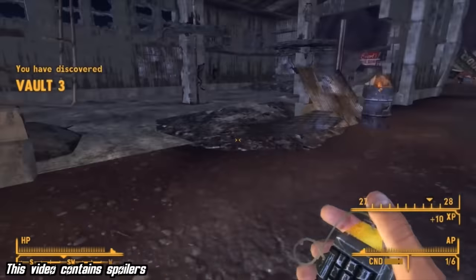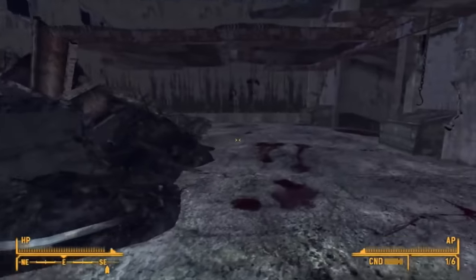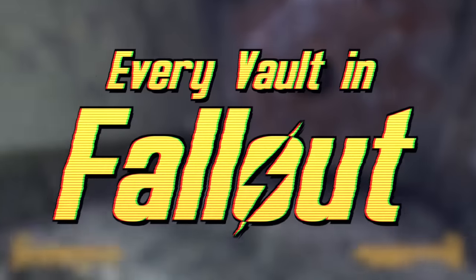Vaults are a key part of the Fallout universe. Some contain horrific and twisted experiments, while others are actually shelters for their dwellers. Good or bad, nightmare or safe haven, these are all of the vaults in Fallout.